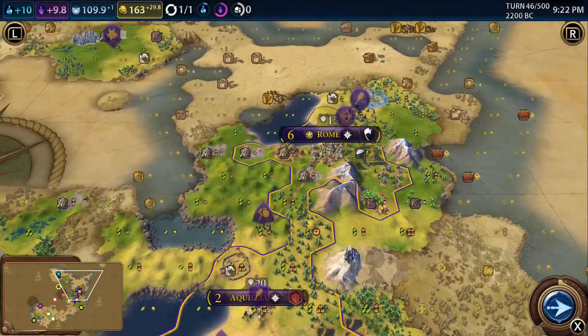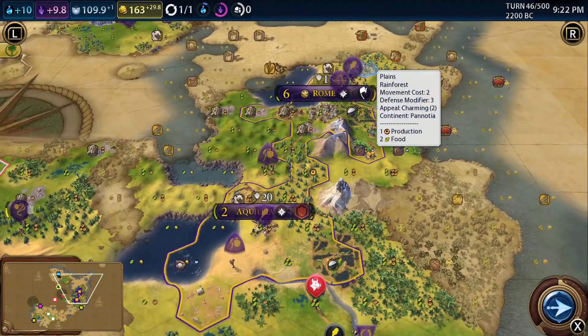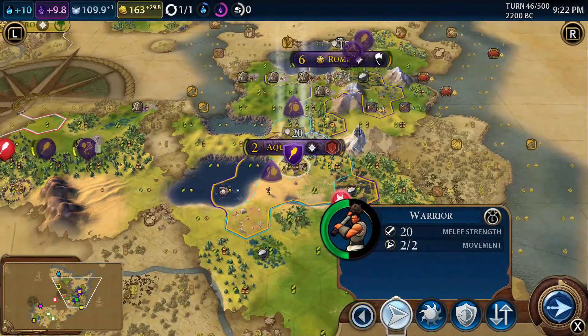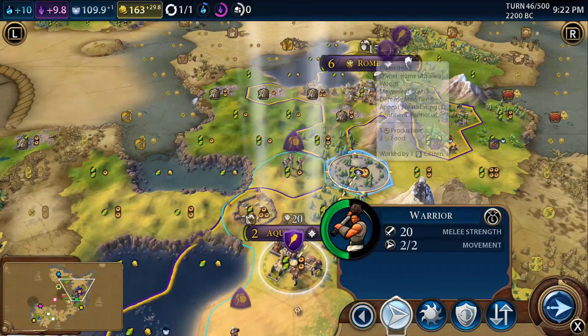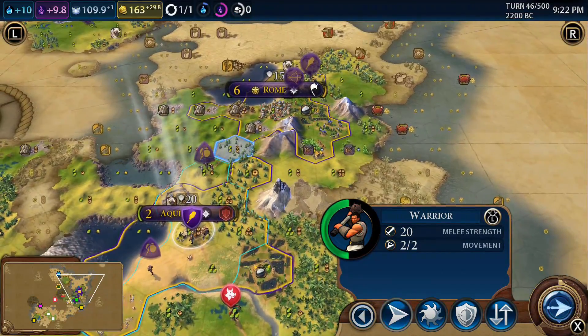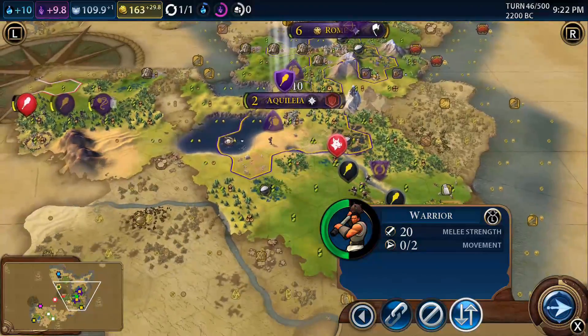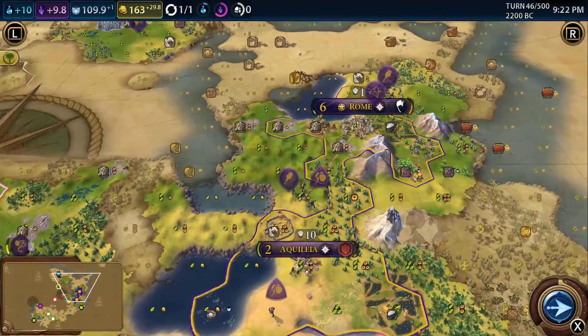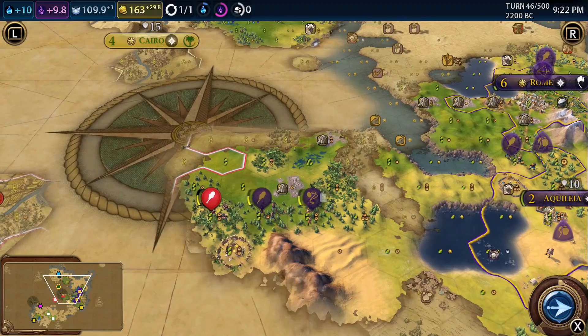I'm going to move our warrior into the center of our empire a bit more. In case we have any threats from up there we can react quicker than if they were just in one city. I'm not too worried about the south - there doesn't seem to be any barbarian encampment there. I'll keep them in the center; we've got troops coming back soon anyway so it'll all be fine.